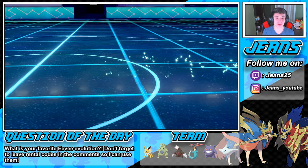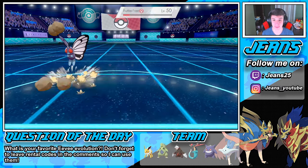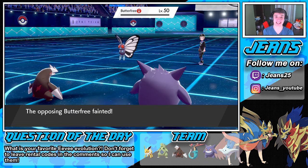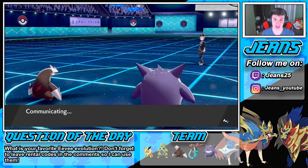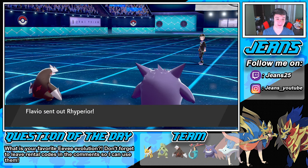Yeet! Do some work — see you later Hatterene! Butterfree's probably going down to the Rock Slide too. Let's go — what a nice start even though we didn't pick our own team. Rock Slide gets up in there — ooh wee, this worked out pretty well. He was trying to go for Rage Powder like a Follow Me and then set up Trick Room, but this is game over already.